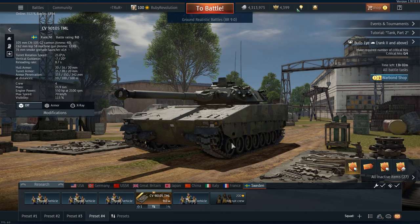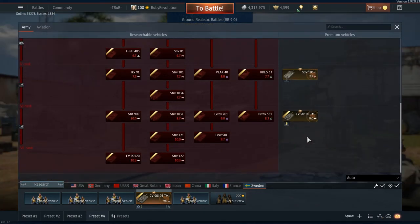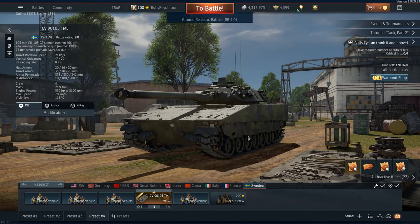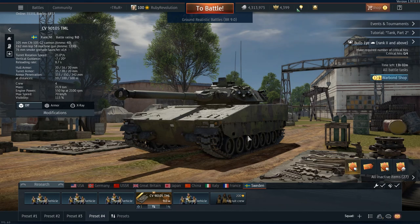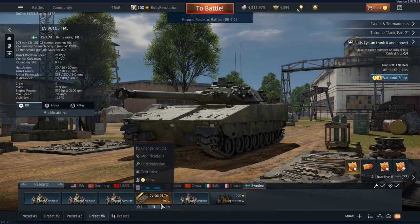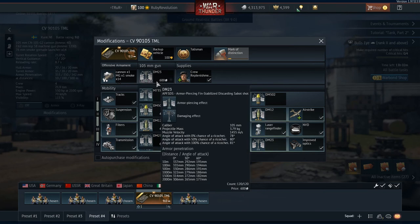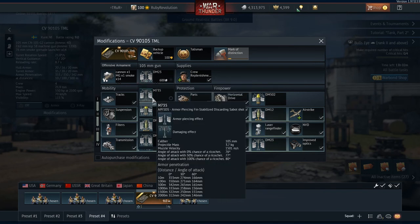Today we're going to be looking at the CV90 105. This is the new Swedish top-tier premium vehicle — quite an interesting tank, to be honest. It's designated as a light tank in the tech tree, at a 9.0 battle rating. Pretty typical of all these top-tier premiums that have been added in. In terms of the gun, it's a 105mm cannon, which has a little bit lower pen compared to some of the others. There are two main shell types you're going to be using — both of them APFSDS.